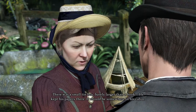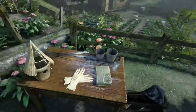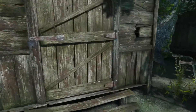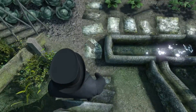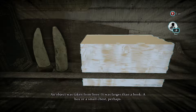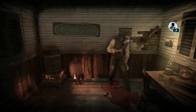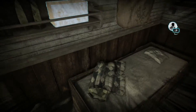I need some information — your husband's private papers, do you know where they are? There was a small tin box, barely larger than a book — he kept his papers there. It should be somewhere in his cabin. Thank you, madam. But it's not in there. Back in the shed: this place is not covered with dust like the rest of the shelf — an object was taken from here, larger than a book, a box or small chest perhaps. There was supposed to be a box there but it's not there anymore.